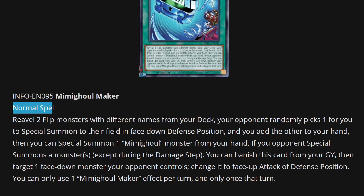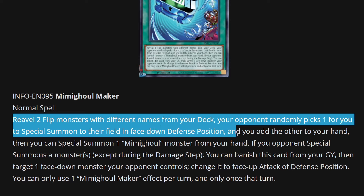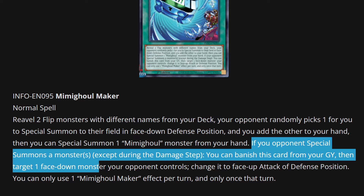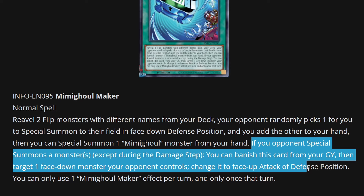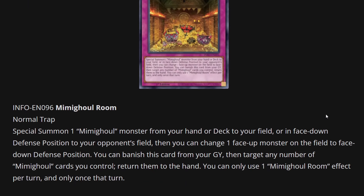Here we have Mimigold Maker, a normal spell. You reveal two flip monsters with different names from your deck; your opponent randomly picks one for you to special summon to their field in face-down defense position, and you add the other to your hand. Then you can special summon one Mimigold monster from your hand. So you really want to consider what's in hand to capitalize on this. Even if your opponent picks the one you wanted, you can still bring out another Mimigold monster. Also, if your opponent special summons a monster except during the damage step, you can banish this card from your graveyard to target one face-down monster your opponent controls and change it to face-up attack or defense position — another way of flipping your opponent's monsters.